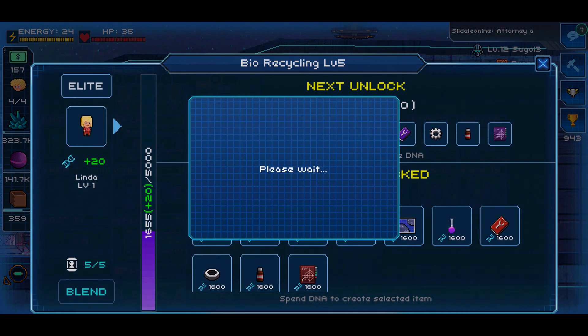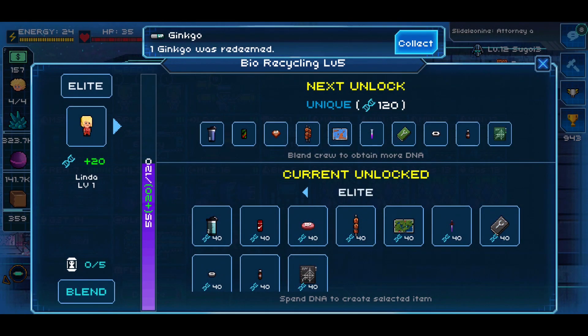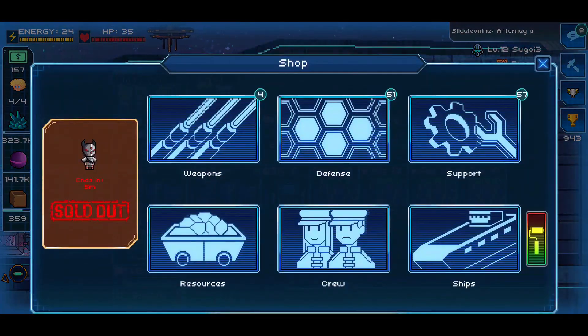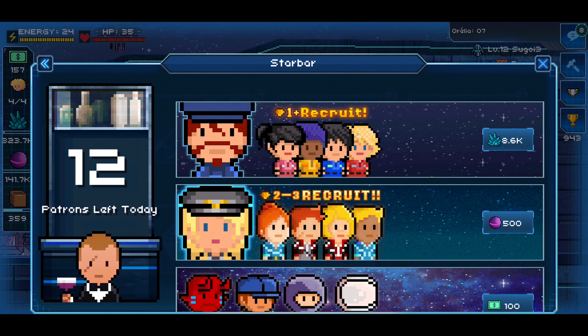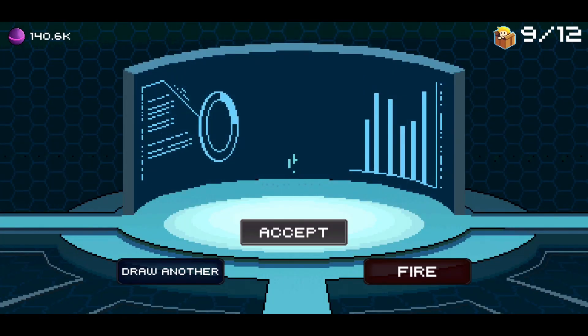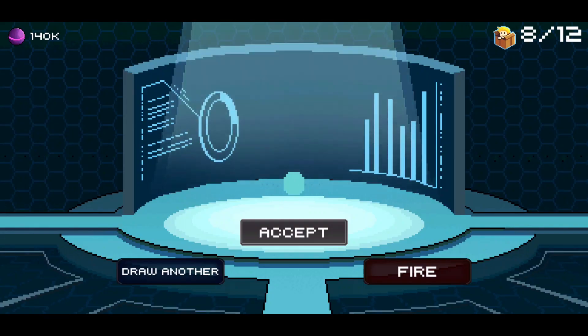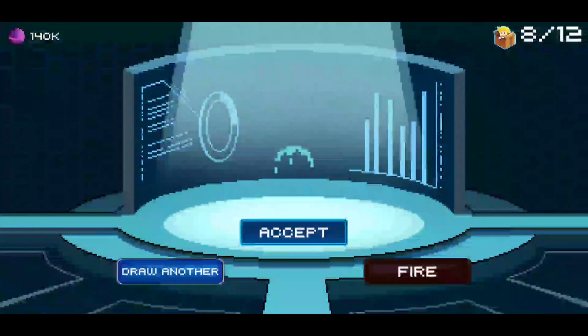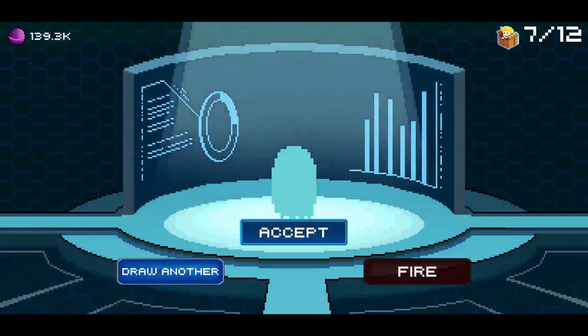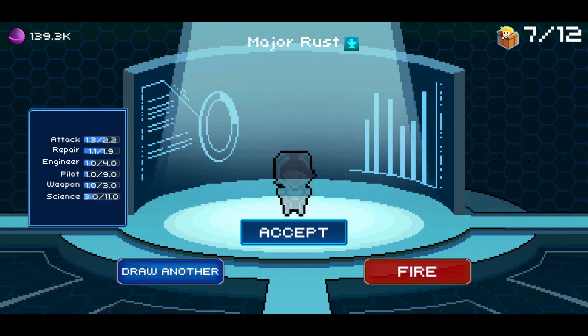I'm going to start calling this the pill from now on — and there you go, I have it in my bag. Now I'm back down to 55 DNA. I go to the shop on the right, go to the crew menu, and here you can see I can get one crew for 500 gas. I collect this daily. It's 500 gas each time. I don't really wait for the animation to come up — I'd rather just spam it.